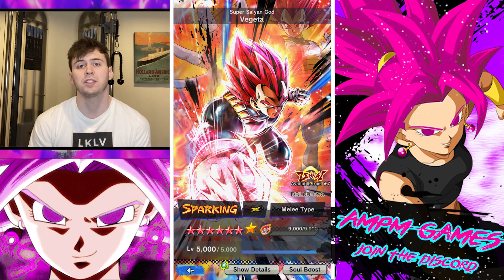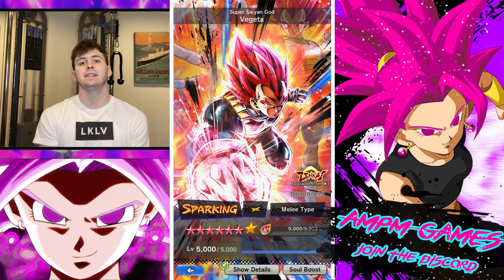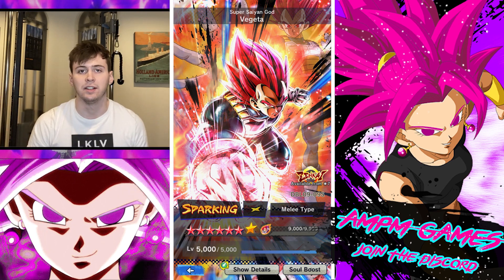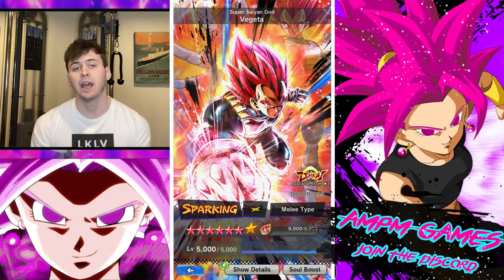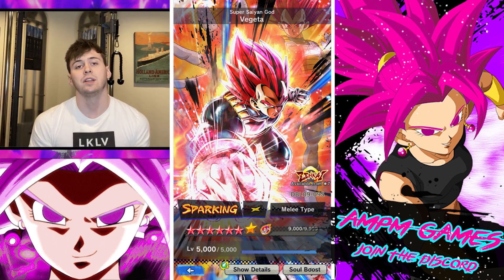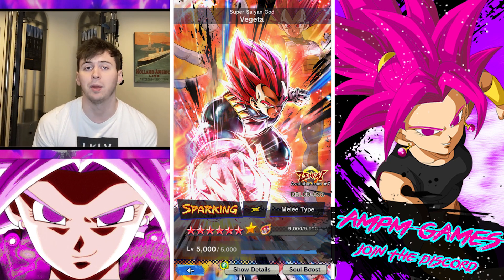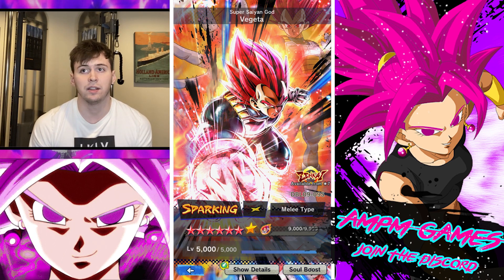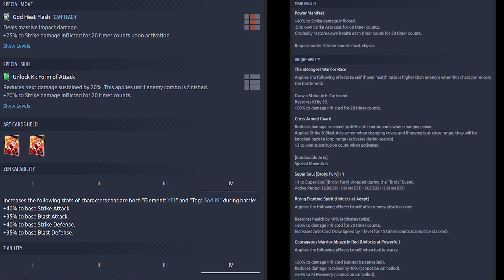First up: Super Saiyan God Vegeta — the yellow one — has gotten Zenkai Awakened. From what I can tell, he isn't groundbreaking; he doesn't change the game. He's not one of those units you have to get. He can be useful, but for people with higher-end teams he's more of a bench unit. If you just enjoy Vegeta and want to rock with him, you do you — play the game that makes you happy. I'd recommend using him on God Ki, since that's what he buffs.